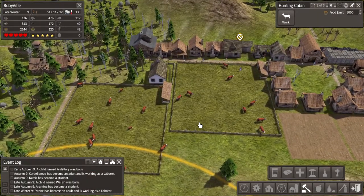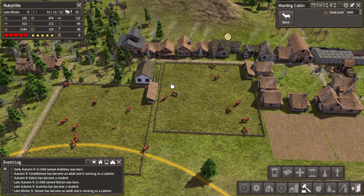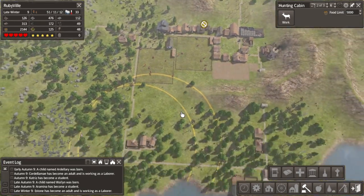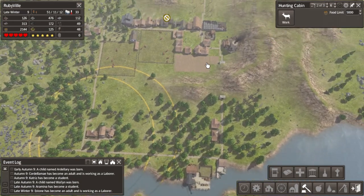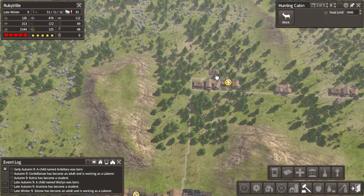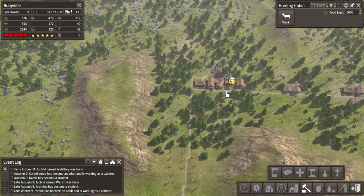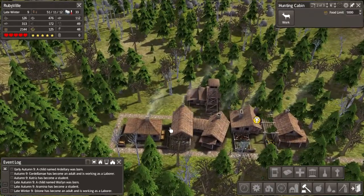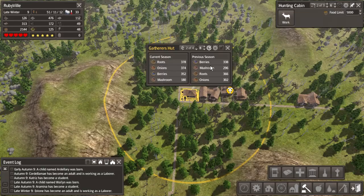Welcome back to another episode of Banished here in Rubyville. Last episode we built some more food supply and we're still at 2000 food, though it's still late winter so we'll see how that lasts until the big wheat harvest. We also built a forester lodge set to only plant - I read that it's supposed to help with the gatherer's hut, so we're just using this person as a guinea pig.